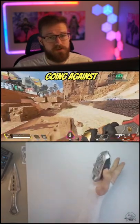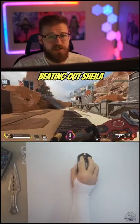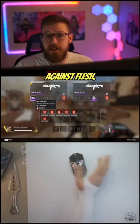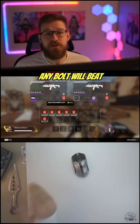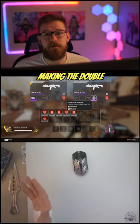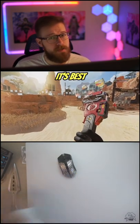This means that anytime you're going against someone who's cracked, even if they have a full 100 health, the Eva 8 has the fastest time to kill in the game, beating out Sheila by 140%. Against flesh, even if you have a purple bolt on your Eva 8, a double tap without any bolt will beat you out by 120%. Making the double tap Eva 8 one of the best weapons you can find off drop — but that doesn't necessarily mean it's best for in-game.